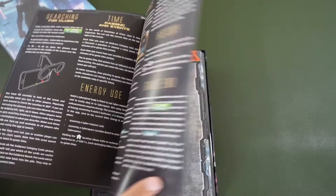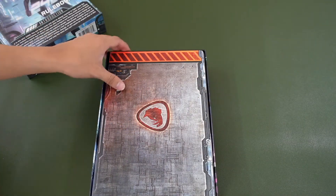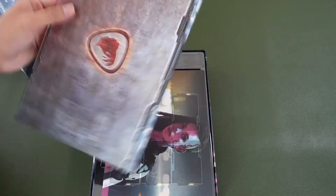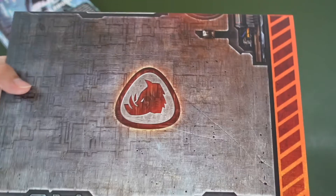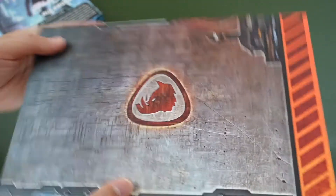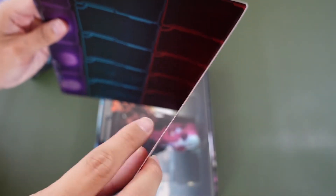The new player board is slightly different from the rest. It has the Rhino logo here and the material is the same — a very matte finish, as you can tell from the sound. All these different areas are on here, including slots for your character.